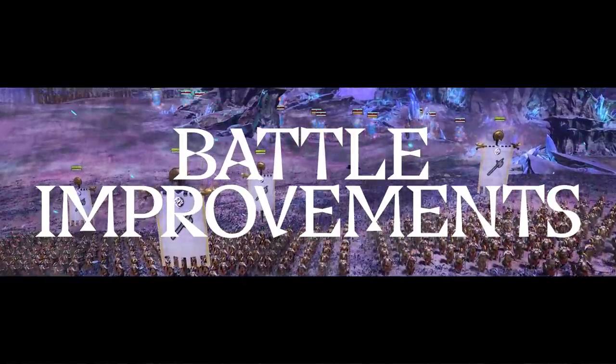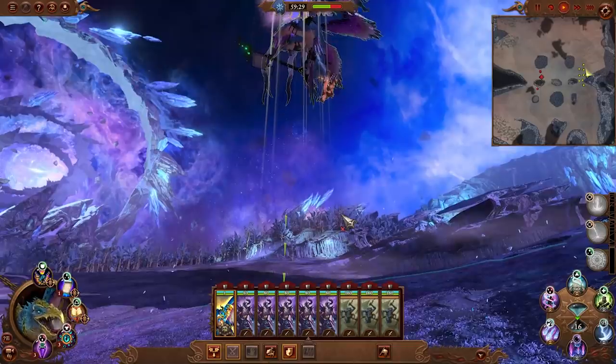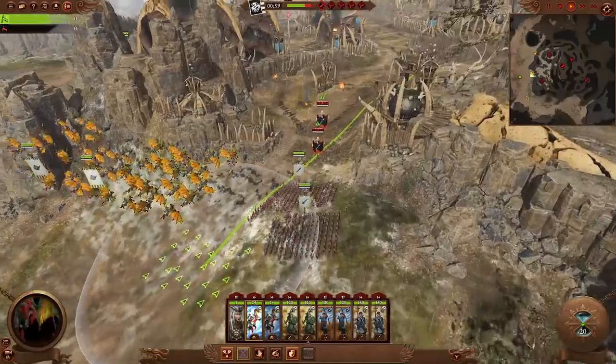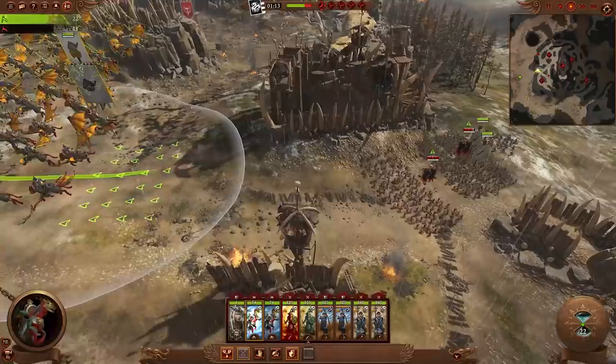Using all of your units to the fullest of their potential will be the key to victory. The sky's no longer the limit for flying units — now every flying unit can be toggled to grounded or flying, opening a wide range of tactical moves.